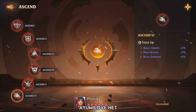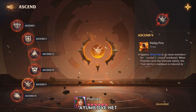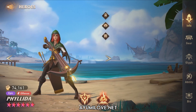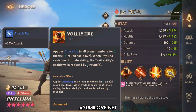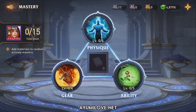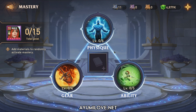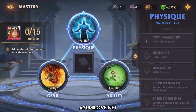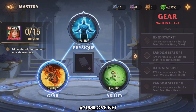Her glyphs and abilities are all maxed out. For her ascension, the most important thing is to get the 5th ascension so she can apply attack up to all team members for 2 turns. Without the 5th ascension, the cooldown is 5 rounds instead of 4. I don't have mastery books left for her, but if you do, I recommend getting 2 critical rate masteries so you can swap her ring to an attack ring, plus one critical damage mastery.